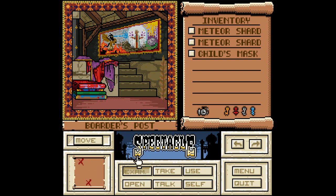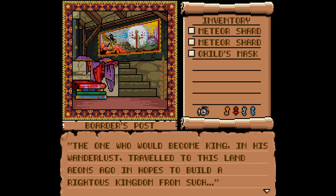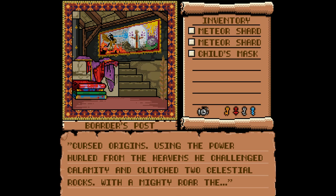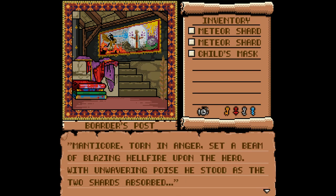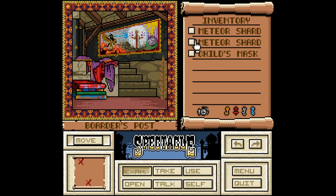Borders post — please find some good stuff. The tapestry on the wall tells a story: the one who would become king traveled to this land eons ago to build a righteous kingdom from such cursed origins. Using the power hurled from the heavens — that's the meteor shards — he challenged Calamity and clutched two celestial rocks. With a mighty roar, the manticore, torn in anger, set a beam of blazing hellfire upon the hero. With unwavering pose, he stood as the two shards absorbed the terrible light and shattered, breaking the curse. Thus began a new friendship and the quest for the throne. We've got the shards, baby.